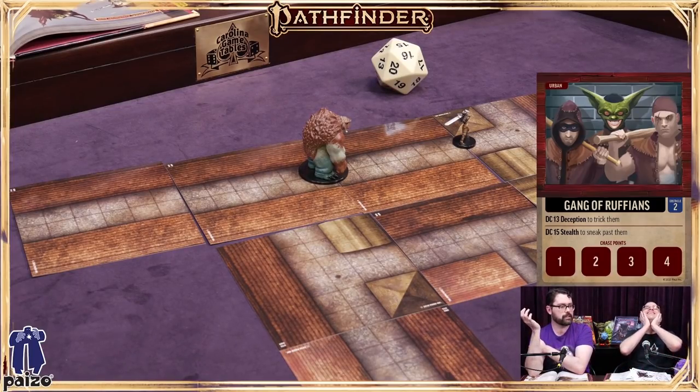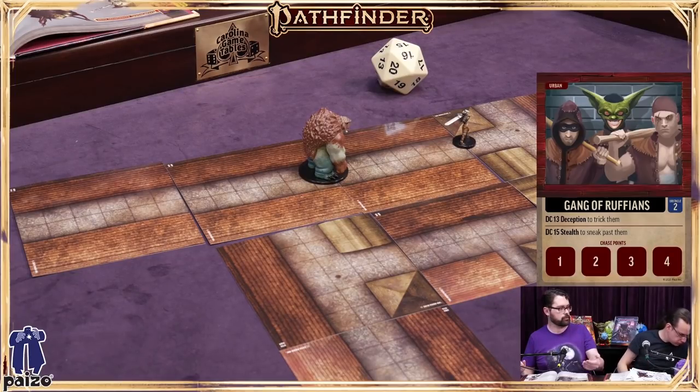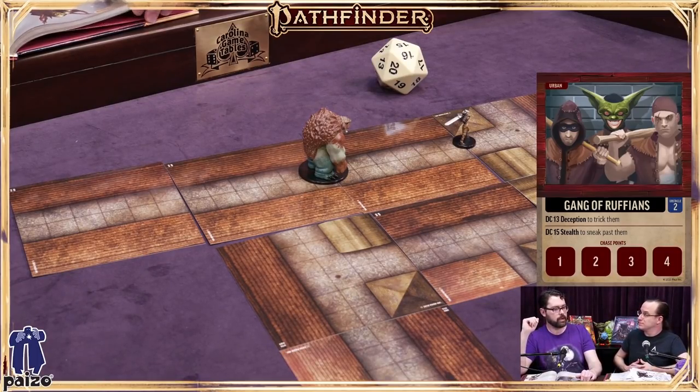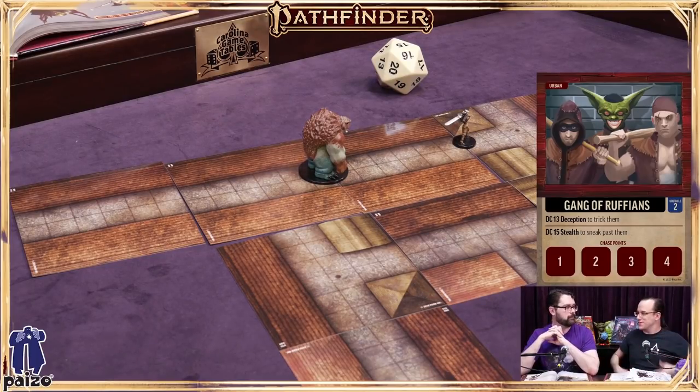The next obstacle is a gang of ruffians — some of the few people in town not in the cult, just street punks who want to waylay the party. They care nothing for the giant flaming monster. John notes that the end of a chase is usually the safe house you're trying to reach, and most chases end if you get three obstacles ahead of your opposition, since at that point they're likely to give up. The party is always just one step ahead of their pursuer.